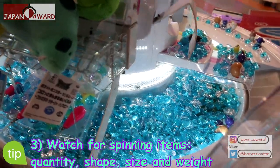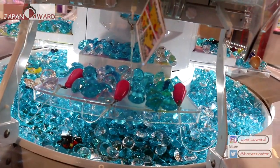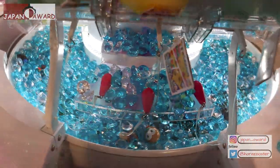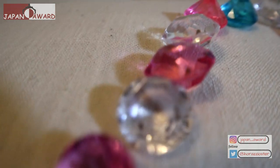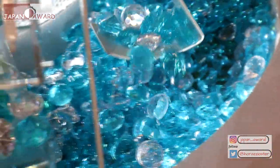Tip three: check the amount of items that are spinning. You will need big and heavy items to push prizes towards you — but that's not all. Also check the size and shape of the spinning items. Some gems are lighter and rounder than others, making it harder to push prizes towards the prize chute. The heavier and bigger the gem, the more chances you have of getting the prize pushed towards you.